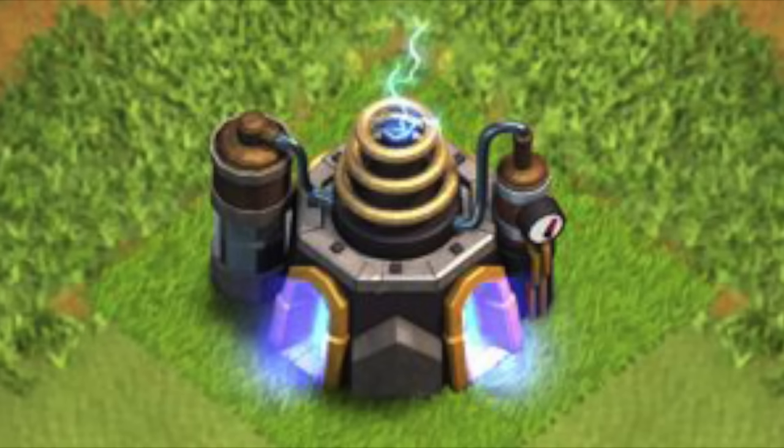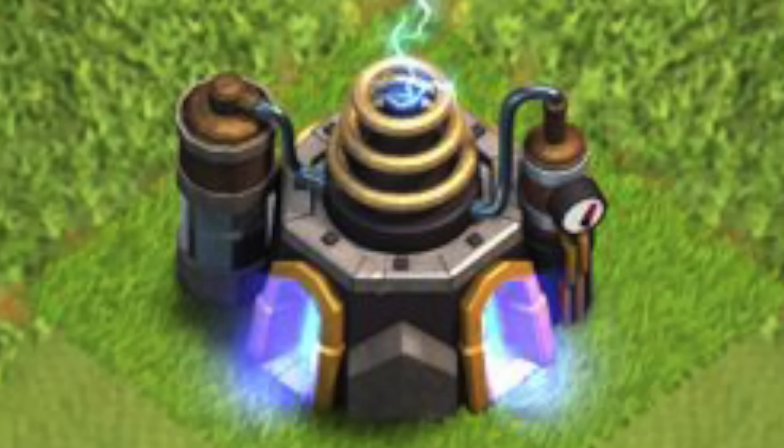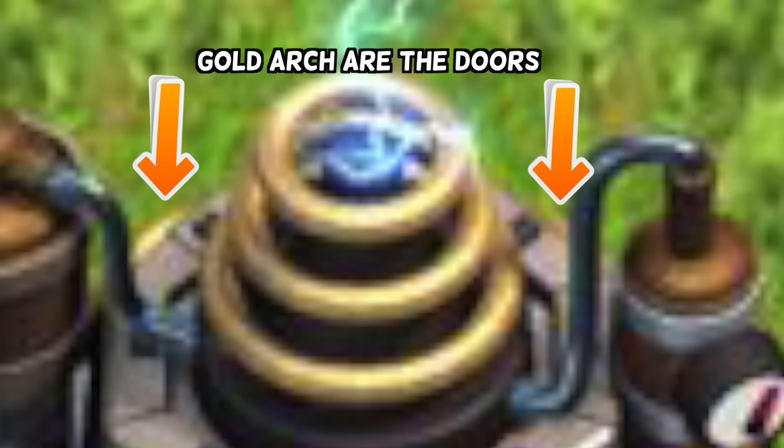4 Laboratory Entrances. This is basically talking about how the laboratory actually has 4 entrances, but most people don't notice it since you can only see 2 of them. If you look closely though, you can still only see 2, but if you look even closer, you can see there's also 2 on the sides that you can't see. It's just an interesting fact.